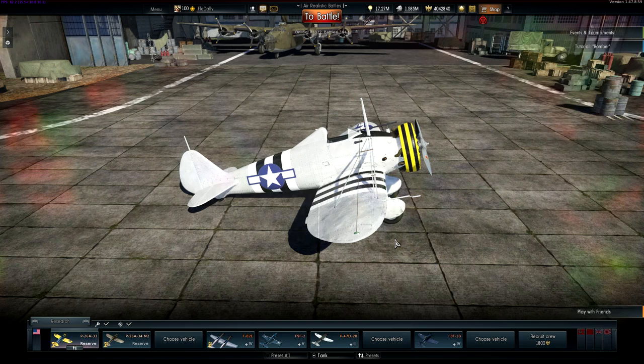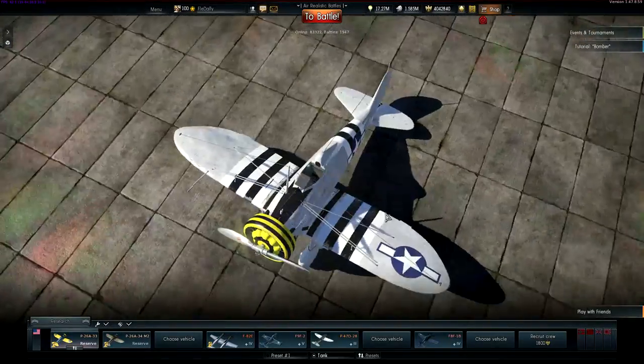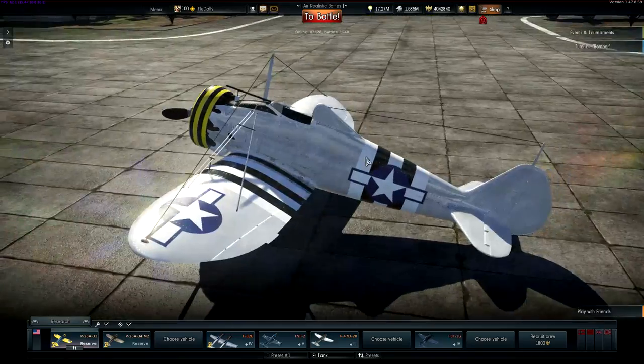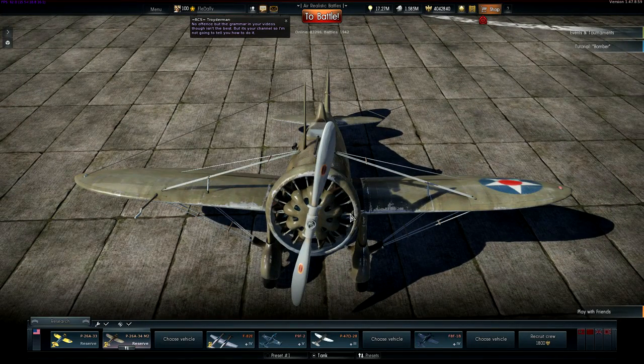Hey guys, what is going on? Fly here. Welcome back to the channel. Today's video by popular request: the P-26 Peashooter. I know you guys like this. Look at this beauty — this thing was used in Korea, Vietnam, all over the place. It has D-Day stripes and everything. This nose is revolutionary — it tells the pilot which way is in front of the plane. Anyways guys, I'm playing with Slick today and we're getting some P-26 action against the Japanese, who are very over-tiered. It is a fun experience in this plane. Not my favorite reserve aircraft — probably the Ki-10 because you can pretty much outturn anything. But one good thing about this P-26 is that we do get a 50 cal, which is super nice at low tier.